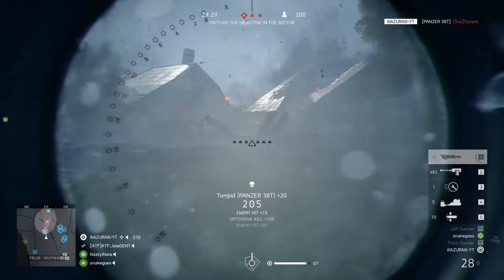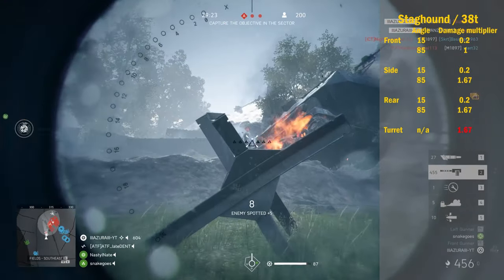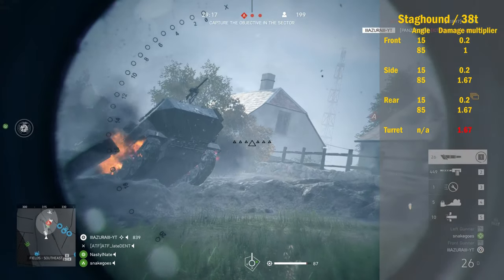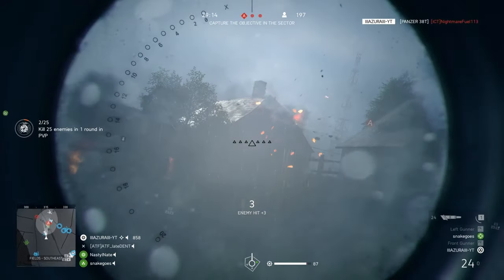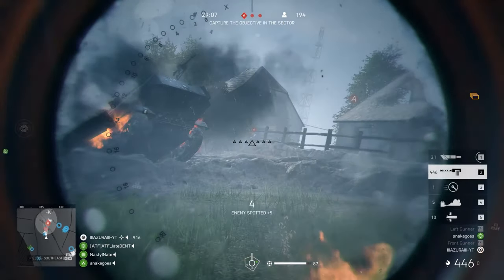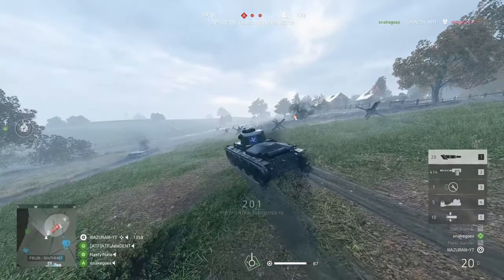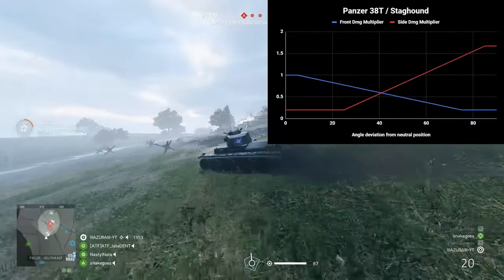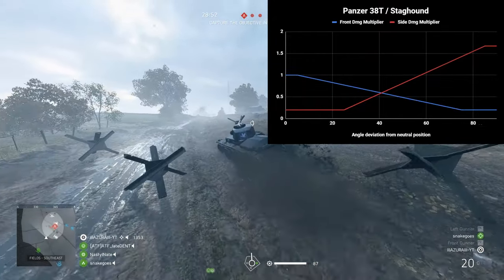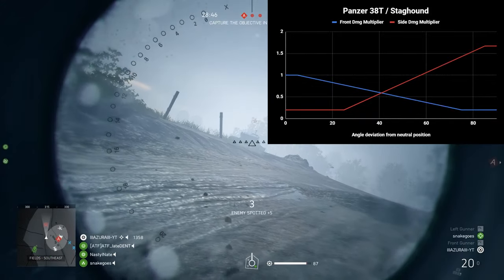For the Panzer 38T and the Sackhound, their armor values are the same. For front armor, it has a 0.2x damage multiplier below 15 degrees, up to 1.67x at 85 degrees. The turret will take 1.67x damage at any angle and will not ricochet. Here you can see a graph. The horizontal axis is the angle you need to rotate from the neutral position facing directly at the enemy tank. The blue line plots the damage the front armor plate takes, and the red line plots how much the side armor would take at that specific angle.